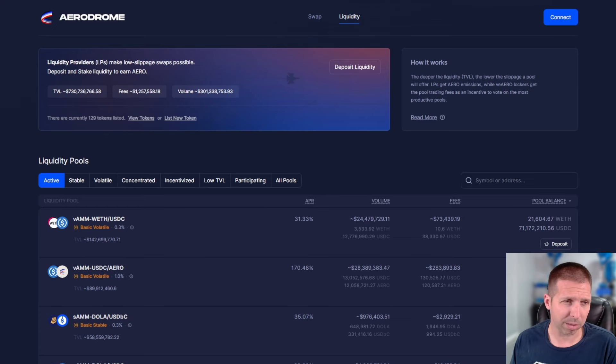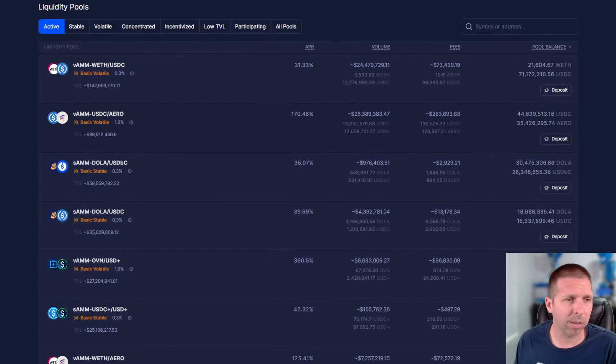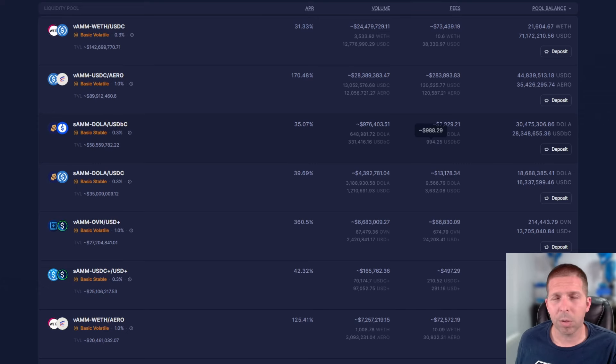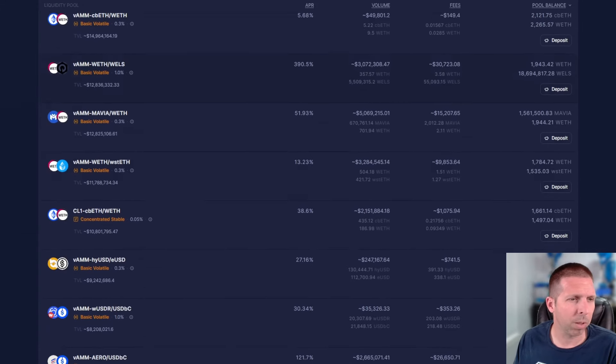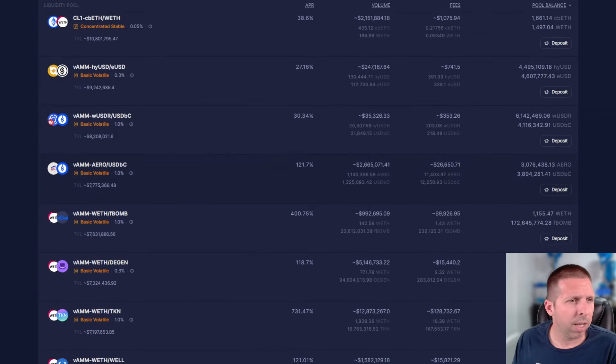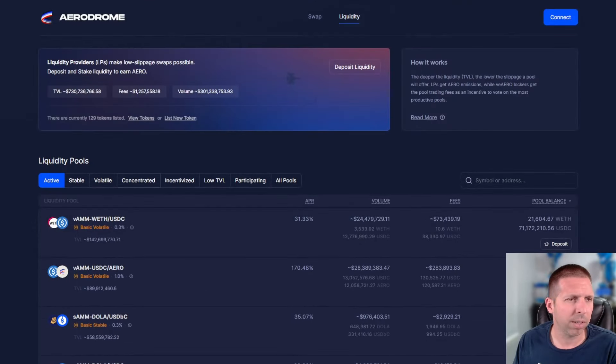This is Aerodrome on night mode, so it might look a little different. You can look at all the pools here that you want to get into. The native token is the AERO token. The VELO token is for Velodrome, and Uniswap of course has the UNI token — one of the older tokens, one of the first and most famous early airdrops. There are a lot of pools here, four pages worth — concentrated, stable, and others — very easy to use. I've got a couple running right now just for fun.